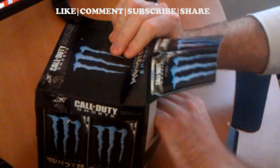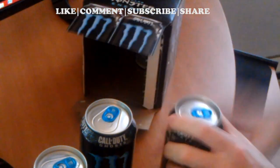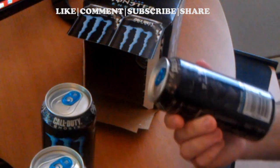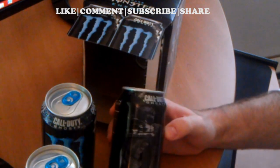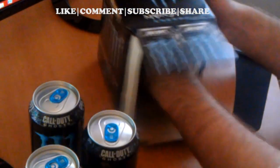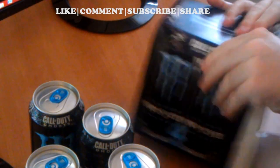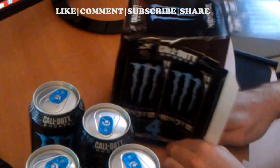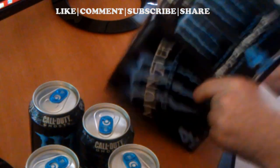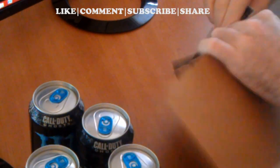Let's open this up and see what's inside, other than the delicious Monsters. It looks like definitely a custom can for Call of Duty Ghosts. As you can see, it's got the main symbol that everybody seems to recognize Call of Duty Ghosts with — it's got the mask coming down. And inside the box here, we have the code that comes in the 4-pack, 10-pack, and 12-pack of Monsters.